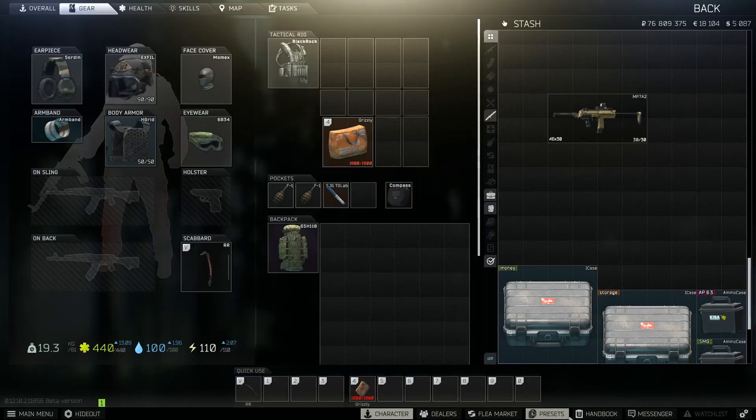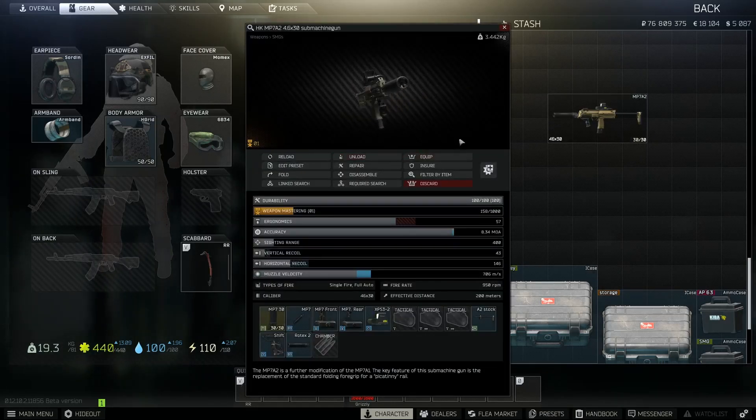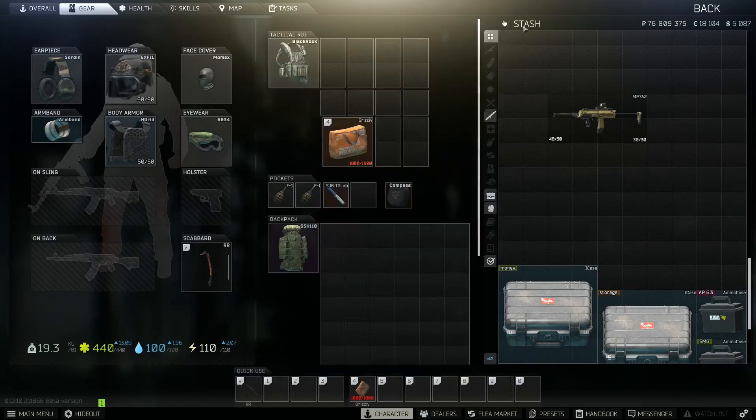Today I'm going to be talking about what in my opinion is one of the best budget builds in Tarkov, and this is going to be on the MP7. My definition of budget is the lowest cost for the highest amount of value — you can always pay less but you won't get as good benefits. This build is going to be pretty cheap; you can run it for less than 100k for everything combined, which is definitely solid.